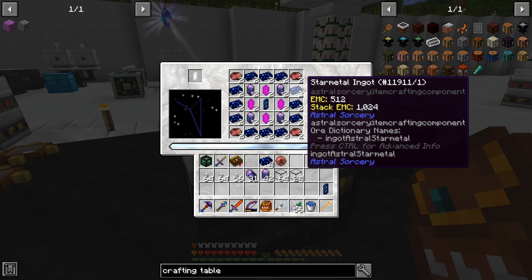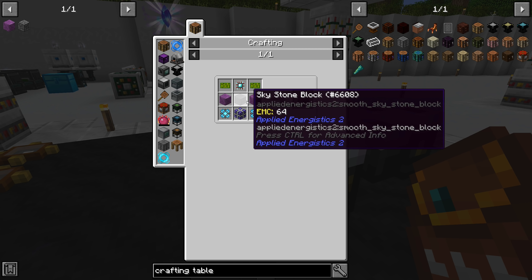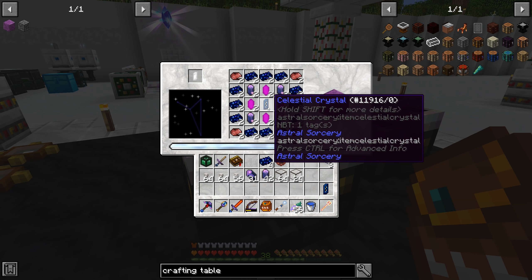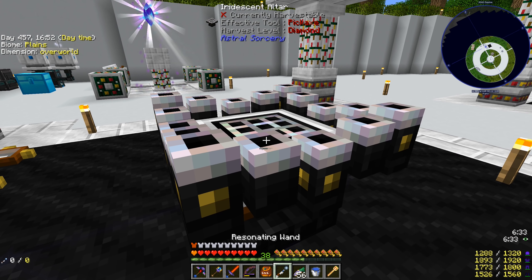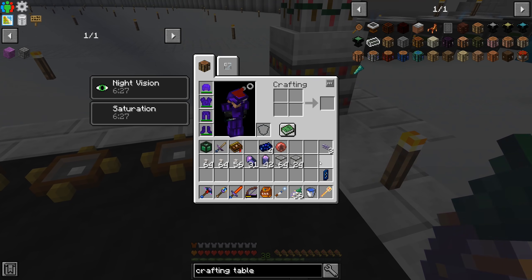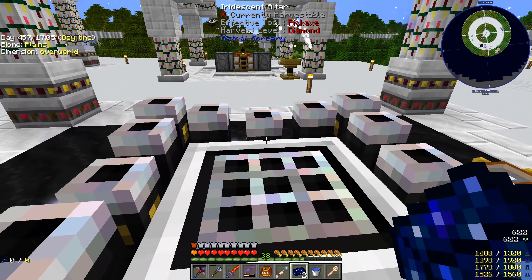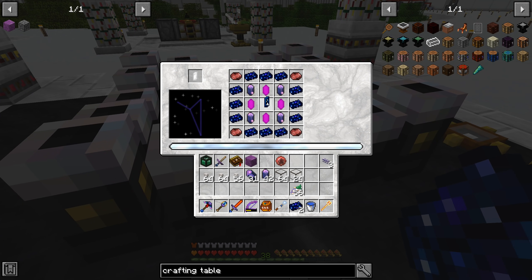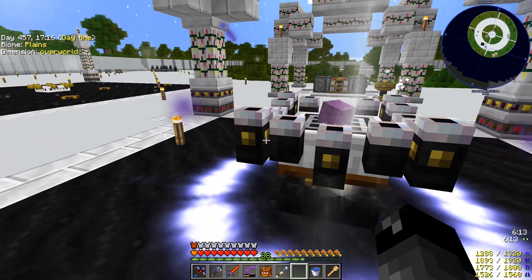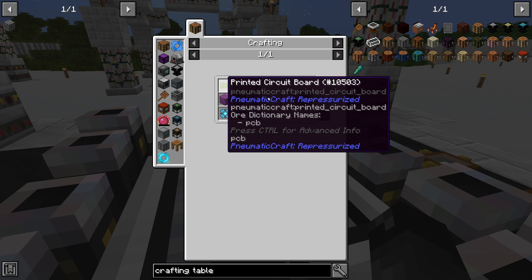All right guys, so we have enough stuff here in order to make two of these crystal cluster blocks — that's what we need to make our ME controller. We have one celestial crystal in there, nothing special about it, we should be able to start this craft up. Yeah, we have the Octens constellation. We have to put two star metal ingots over here — one here and one here. Now that recipe completes just fine. So I'll throw this other celestial crystal right here, start it up again, and this will want star metal, star metal. And done — awesome. So now we have two of these crystal clusters. So that is part of the way to getting our ME controller.